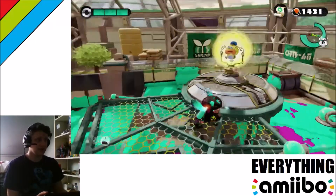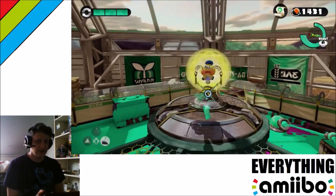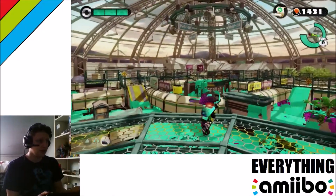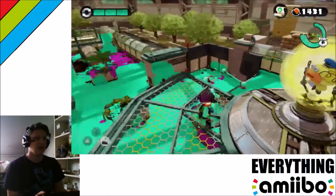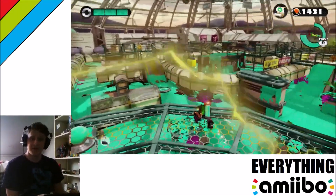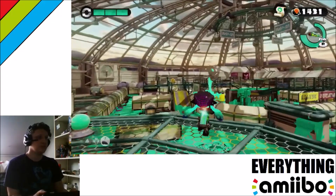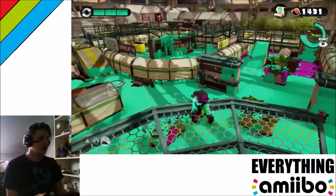First things first, right here is the zapfish — because this is single player this is going to be where one of the spawns is. Way over there is an identical platform with another circular thing in the middle, which is obviously going to be the other spawn point. You're going to spawn on opposite corners of the map, which is a new dynamic because normally you spawn on sides. You have the option to go left or right, which is pretty cool.